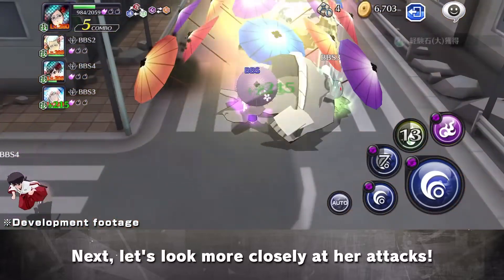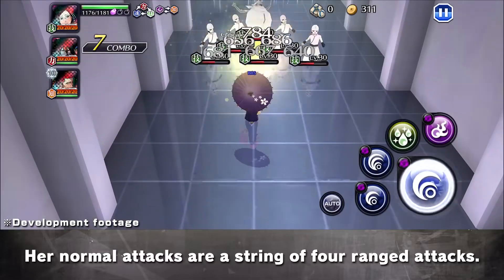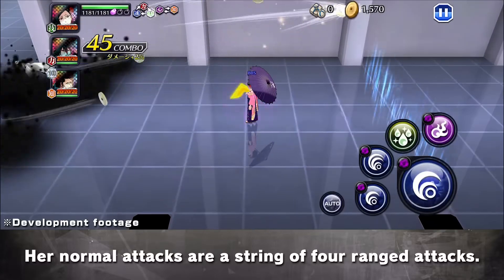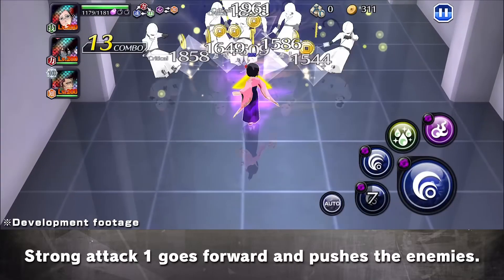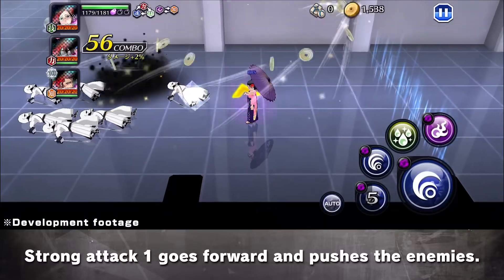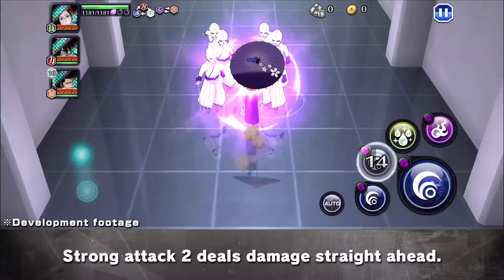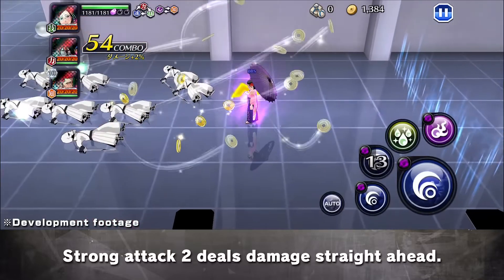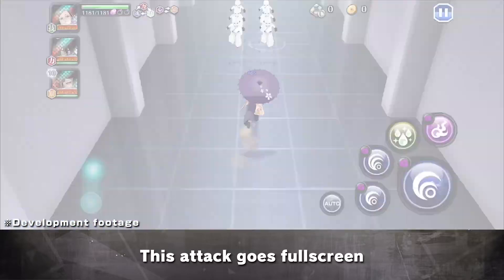Next, let's look more closely at her attacks. Here are the normal attacks. Her normal attacks are a string of four ranged attacks. Now for the strong attacks. Strong Attack 1 goes forward and pushes the enemies. Strong Attack 2 deals damage straight ahead. The third strong attack goes full screen and also heals.